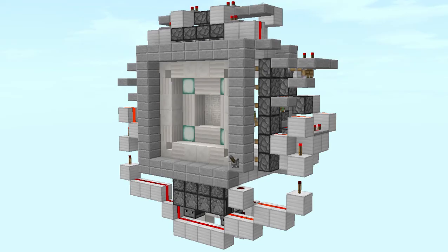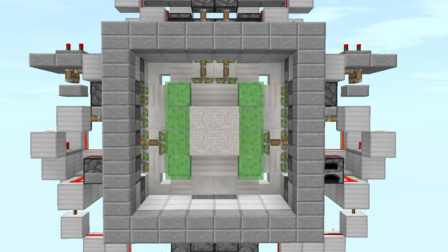The best thing about this door is the fact that it uses the least amount of resources, does a really great job, and it is very compact as well. The bad thing is that from the back it looks like this — from the front it looks pretty good but at the back you can see all the pistons and all the slime blocks.